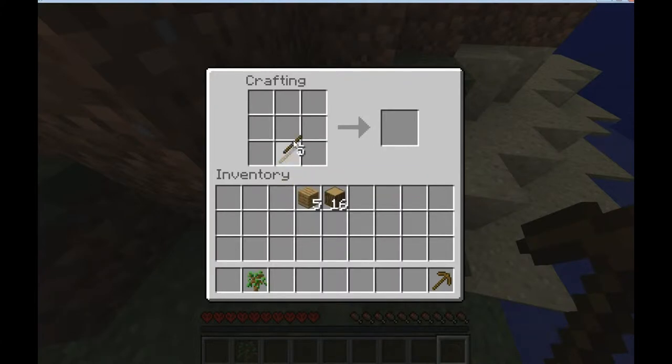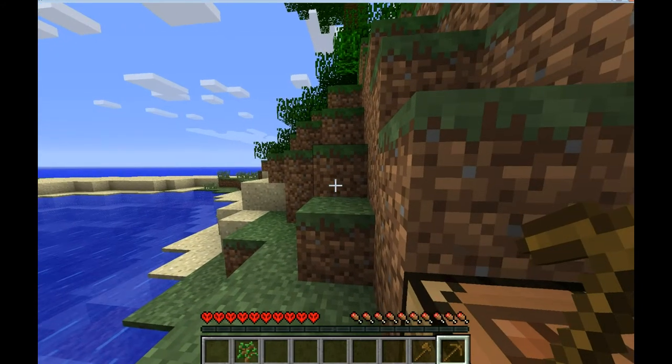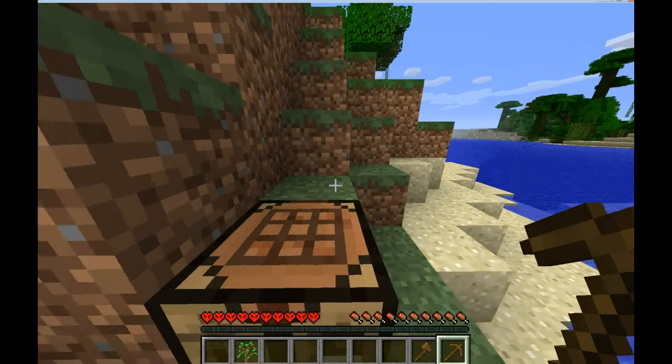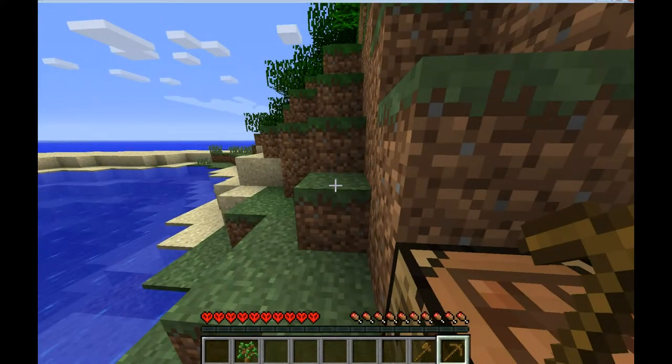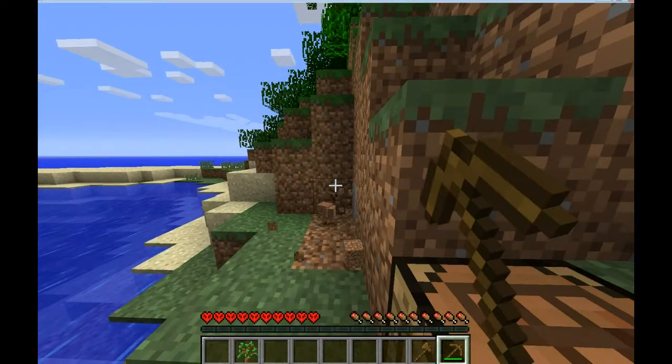Here I'm putting slabs across the top and sticks up and down to make a T-shape for a pickaxe. Now I'm going to do the same thing for a hatchet, which we use for cutting more wood later on. Hatchets are more efficient than that stubby hand of yours.